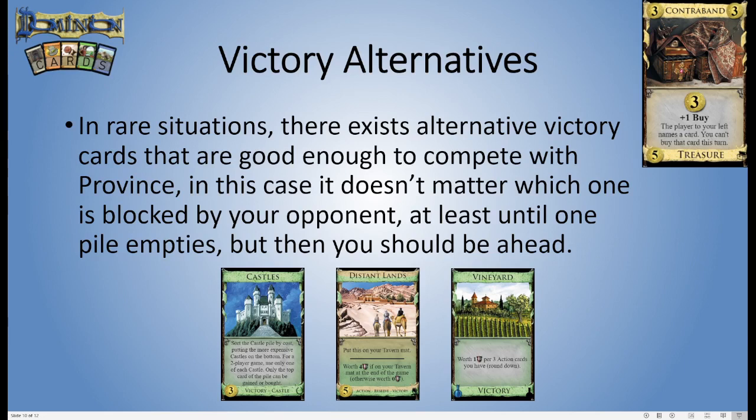Distant Lands only gives you four points each, but if you get two of them that's eight, and they sort of disappear from your deck. So if your opponent who isn't going for Contraband can only gain single province turns, you might have to get eight money per turn with Distant Lands and you'll be ahead. And of course Vineyard can sometimes be worth a lot of points — if it's a Contraband game maybe you can't get that many actions very quickly, but maybe there is a Workshop in there as well. You buy Contraband hoping to either double province or double vineyard, and maybe there's a University or something too.